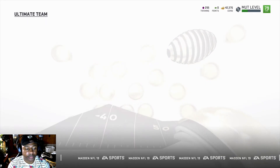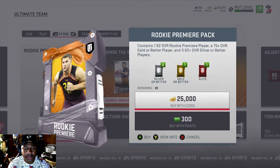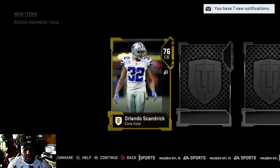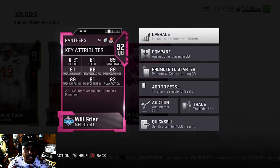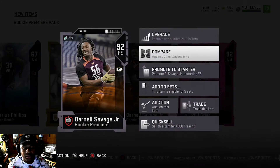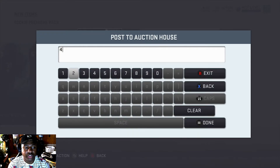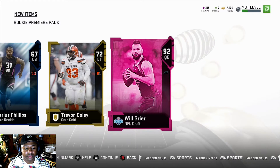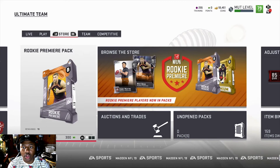I am going to buy a players pack. We can go right here, buy one. I just got a 92 QB out of this — I got Will Breer. But this is who we're really looking for. We got another Savage Jr. We're going to put him up for the same amount — 42k. Put him up again. As you can see, we're left with 17k and he already sold. Already. 55k.